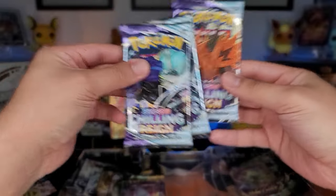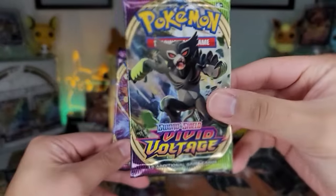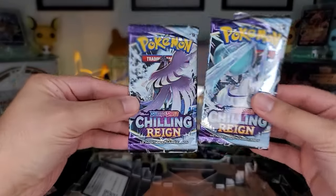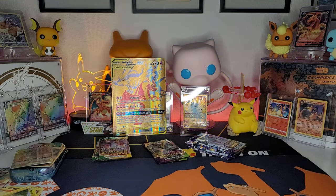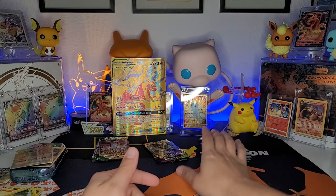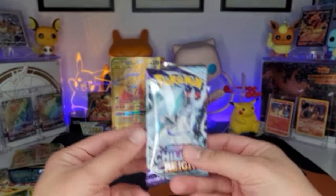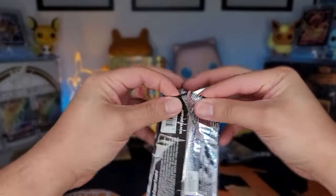Of course we got three Chilling Reign, two Vivid Voltage, three Evolving Skies, and some more Chilling Reign. Since Chilling Reign has the most packs I'm gonna save that for last — I'm kind of risking it because there may or may not be hits. Actually, you know what, I'm gonna start with Chilling Reign and then I'll go Evolving Skies and then Vivid Voltage. Let's see what Chilling Reign has to offer.